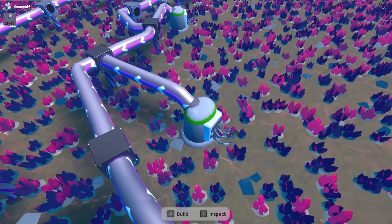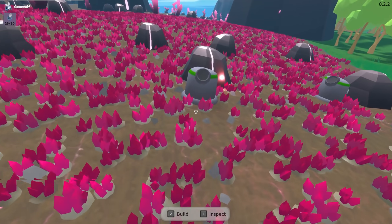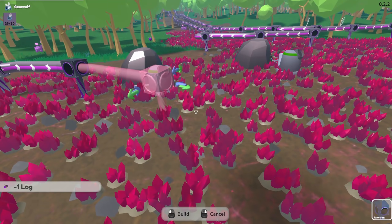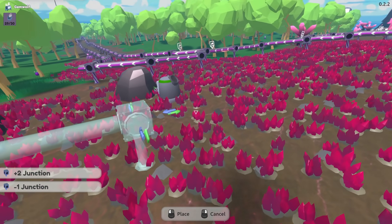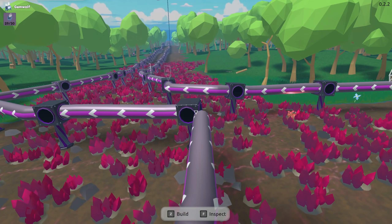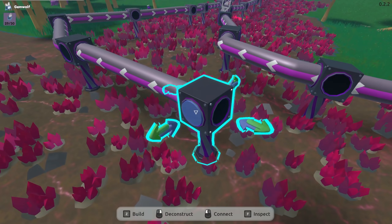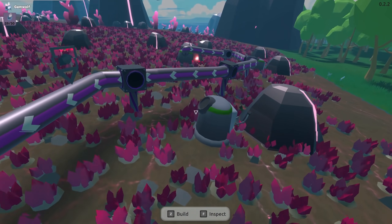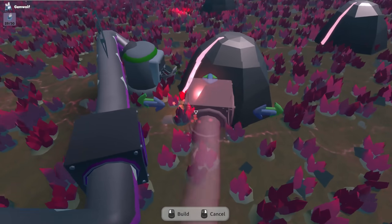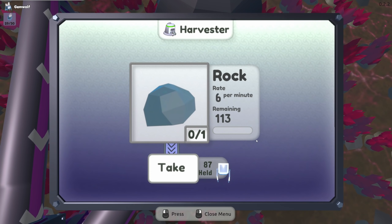I'm gonna go through and pick all this stuff up and we'll get reorganized here. Alright so we got four rock dudes, we got four crystal guys again. That'll last us a little bit - not super long though unfortunately. Wait, where did you just go? Why would we go to that, you silly block! Alright so there's that one, this one, this one over here. That looks good - how much do you have? 113.